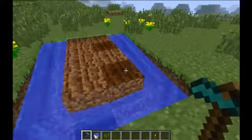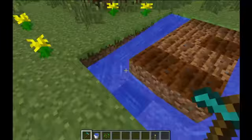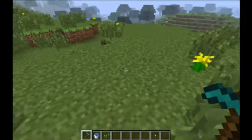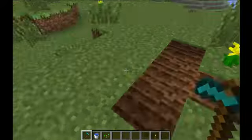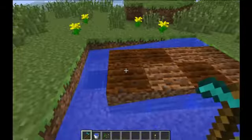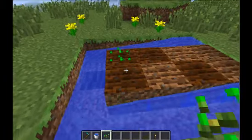For our first type of farm we need a ditch with water running, such as this. Then using the hoe we right-hand click the ground, which turns it into farmland. We then wait for the farmland to become dark like this, then we can just right-hand click again to plant our seeds.